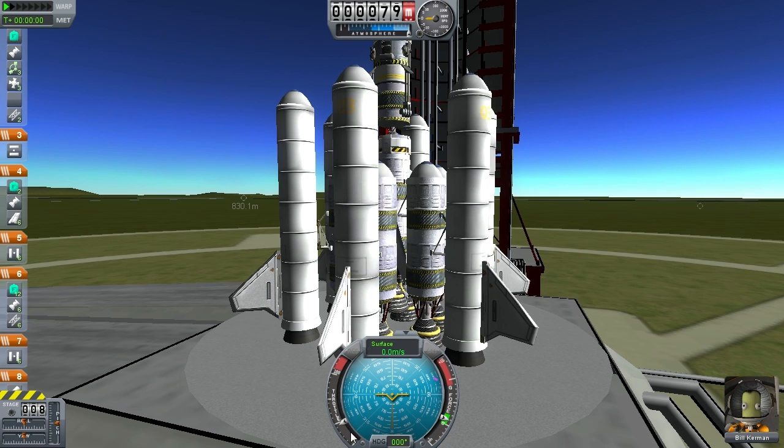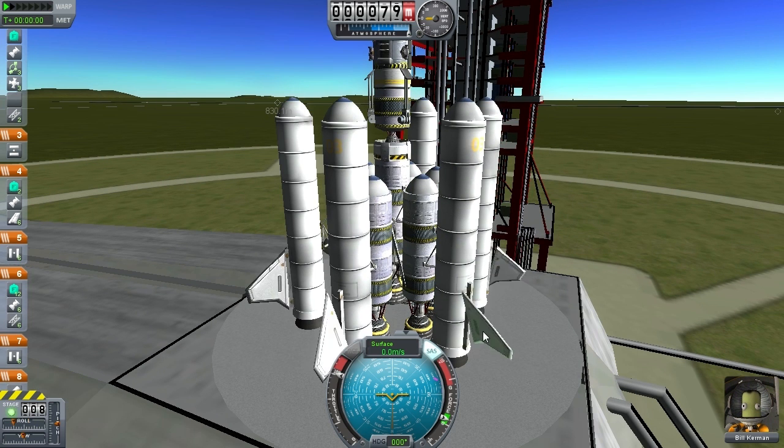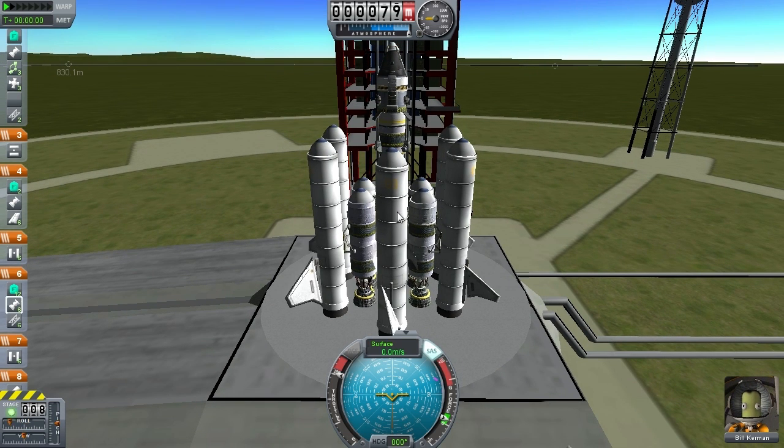Pressing shift will throttle up; pressing control will throttle down. Throttling only affects the liquid rocket engines — it has nothing to do with the solid rocket boosters. Once you light these things, they just go full blast until they run out of fuel. I'm going to throttle up so that when I get to these engines, we're already at full throttle. Pressing T activates the SAS system — that's the autopilot — and pressing R activates the RCS, those little thruster things on the side. I've found that having the RCS active during launch can cause issues with the craft spinning around.